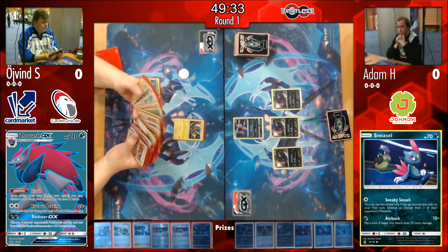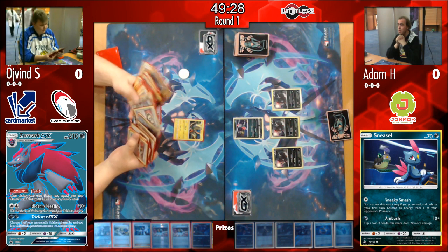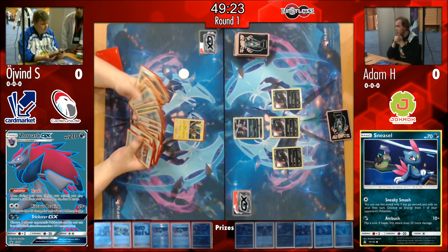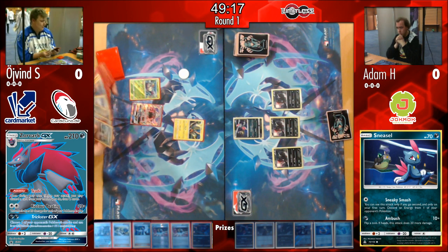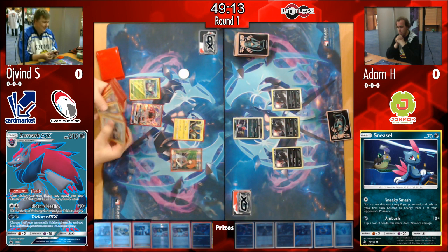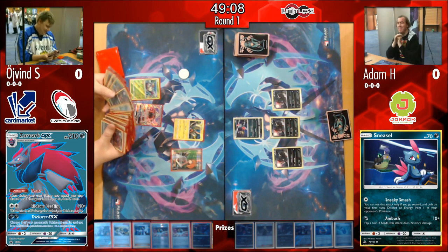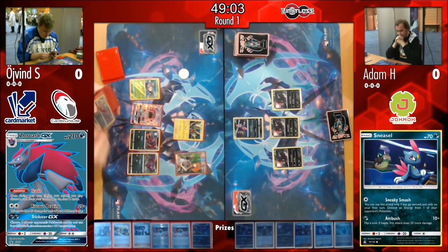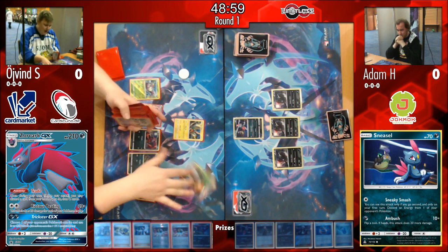Øyvind is lucky to start with Tapu Koko right off the bat. Adam doesn't need a Brigette on his side — he drew a lot of Pokémon, though it's not clear if he has a Supporter available. He's probably put his hand down to hide the fact that he might not have much, hoping for something like an N or a Cynthia to switch his hand around.